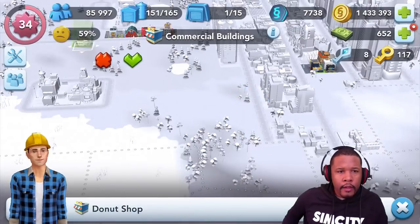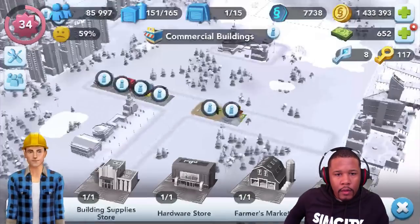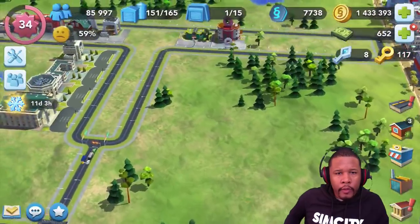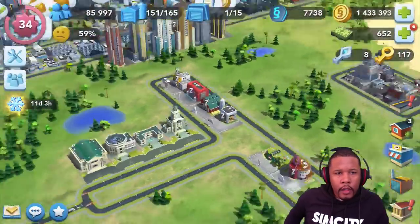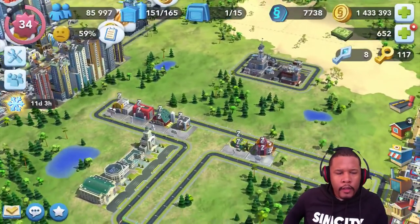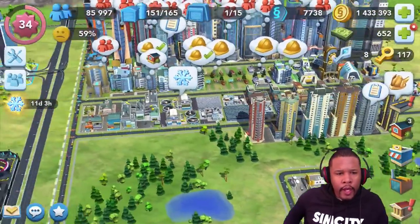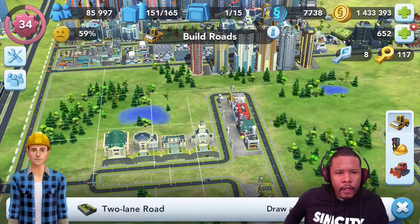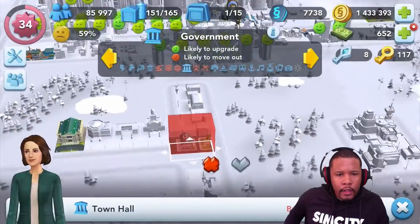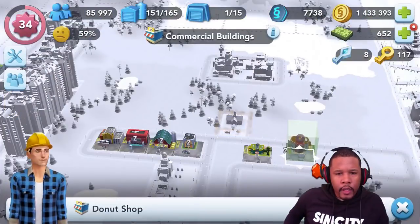Let's go ahead and just drop the rest of these in. I think that's looking pretty good. One thing I like about the game is how when you clear areas like this, the trees and the lakes and stuff automatically kind of have a mind of their own to grow, and I think it adds something nice to the city. I want to try to keep that lake right there and the forest of trees right behind those buildings.